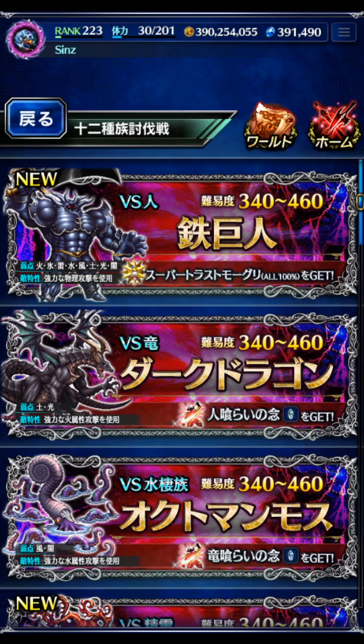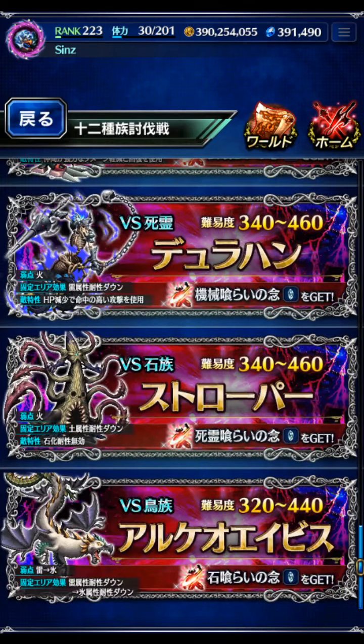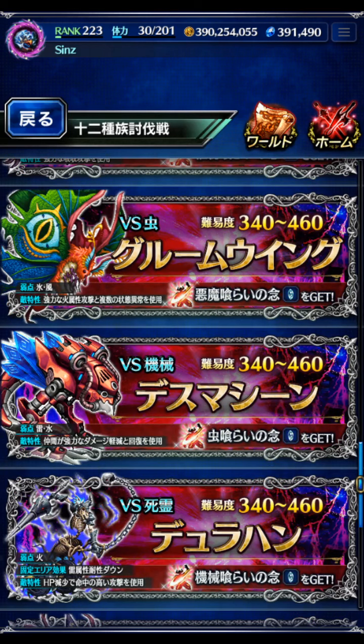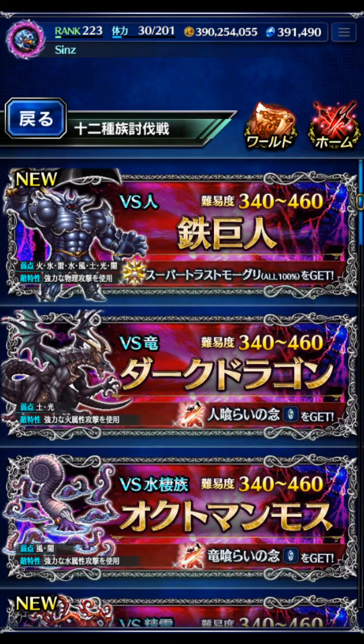We've got the final 12 Race Trial on the JP server. Turns out it's just the Iron Giant, a reskin of an old boss. Feels a little unfortunate after we've had quite a few unique bosses for the 12 Race fights — Arce of Avias, Dullahan, Gloomwing, etc. — and then they go in with a reskin for the final boss. Feels a little bit lazy.